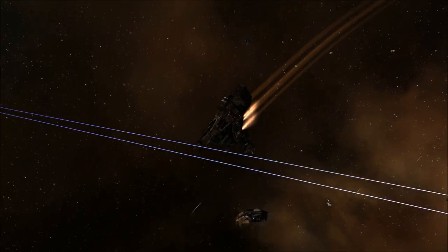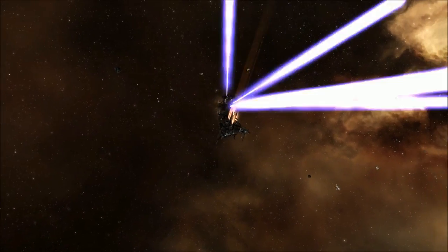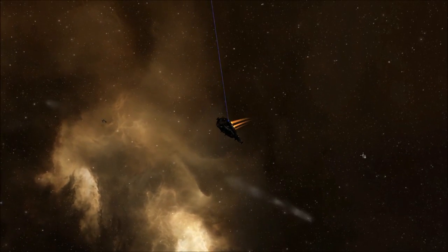You can choose between the short-range and the long-range option, meaning whether you would like to orbit your target really closely and avoid the damage that way, or whether you would like to be dealing damage from afar and kiting the incoming DPS.